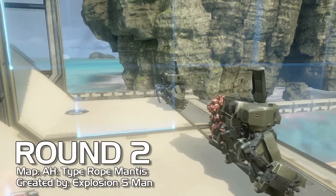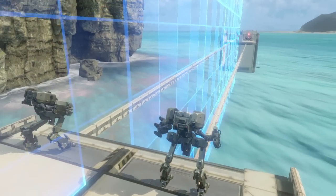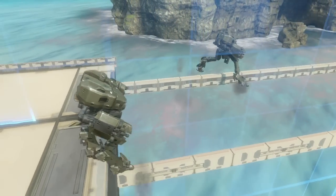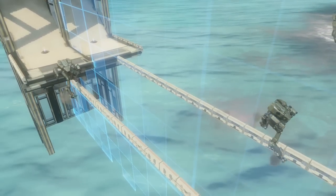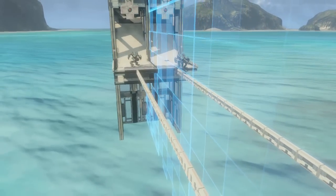This one is cool, this is Explosion S Man — this is a tightrope mantis, not tightrope, which I don't know why. Anyway, all you gotta do is walk your mantis across the thing, and it sounds a lot easier than it actually is. You can see us falling off immediately at the beginning there. It feels really possible when you're doing it, though. Yeah, it's a matter of trying to keep your target reticle right in the middle.